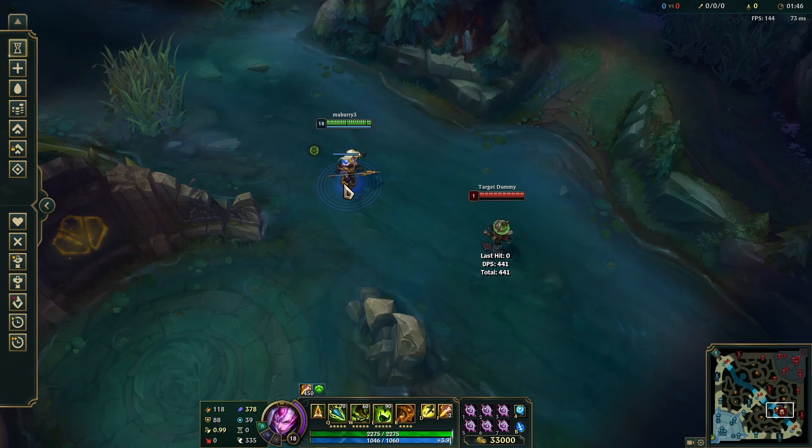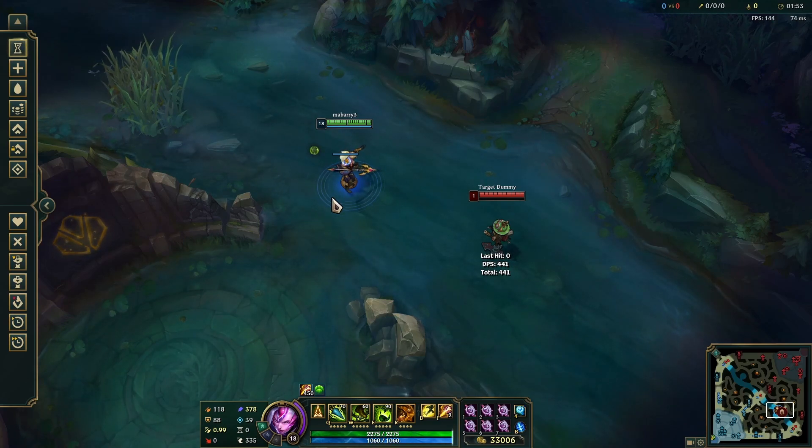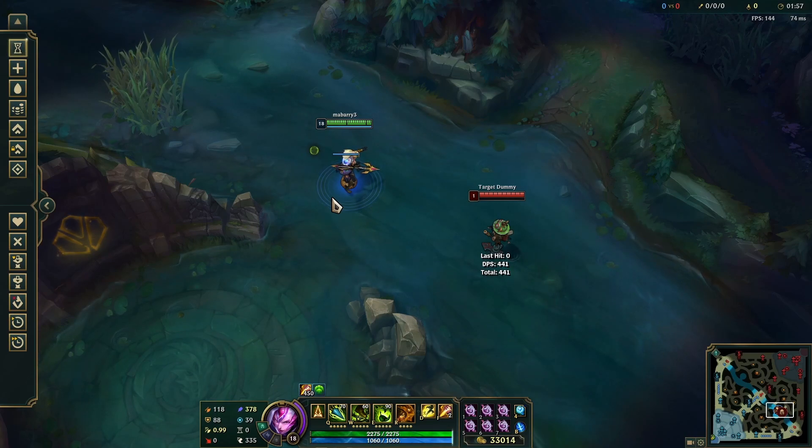Now, it's not an immense amount more damage — maybe 20 or 30% more — but that can be the difference maker for a lot of fights, because that can actually be a few hundred damage once you have some AP. I use this once in every maybe 10 to 20 games probably to get a little more distance and damage, and I usually use it when I'm being chased down by someone.